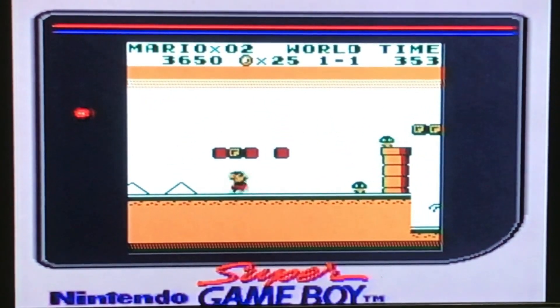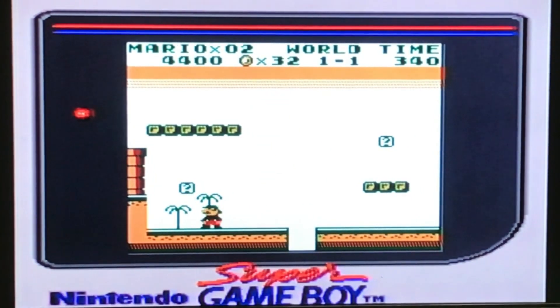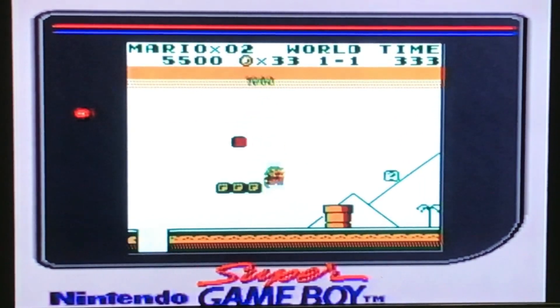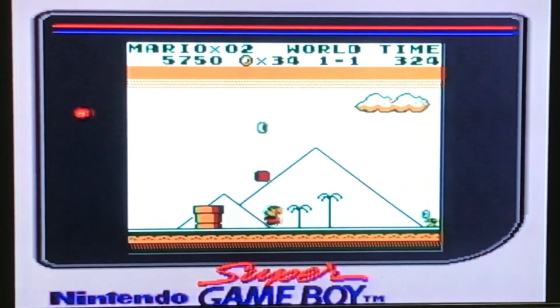So unlike other Mario games, there's less incentive to going into the tubes since you won't be shortcutting any of the levels — you'll just be staying where you are and grabbing the coins, which will be helpful. We'll need our hundred coins to get our free guys; we want to build up a treasure chest of guys as we move along throughout this game.